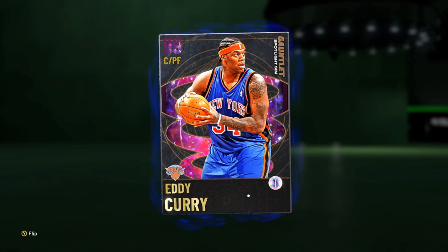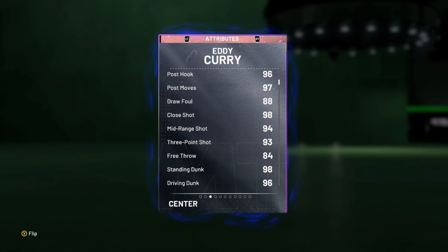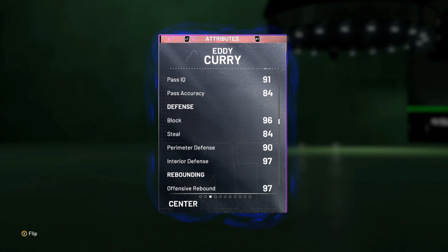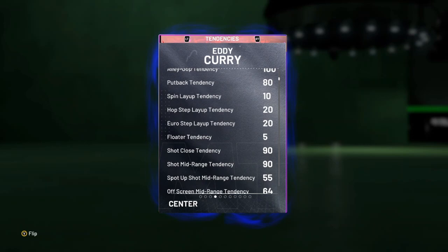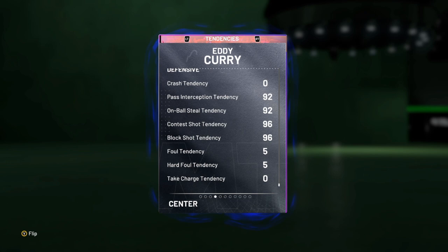Seven foot, nine offense, nine defense, a 95 driving layup. He's 295 pounds — built like Shaq. 94 mid-range, 93 three-pointer, 96 driving dunk, 87 ball handle, 96 block, 97 interior defense, stealing perimeter as well, 97 rebounding, 94 speed, 94 speed with acceleration, 90 speed with ball, and a 90 lateral quickness. Tendencies are looking like 100 on all of the dunk tendencies — definitely nice to see. Defensive tendencies are looking good as well with a pass interception and on-ball steal of 92 and contest block shot tendencies of 96.